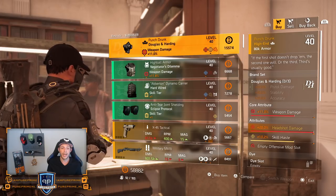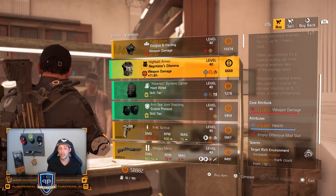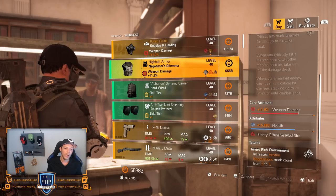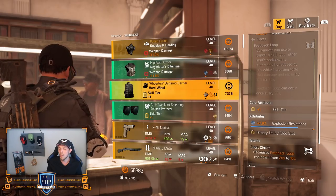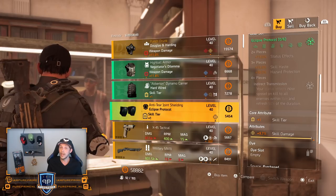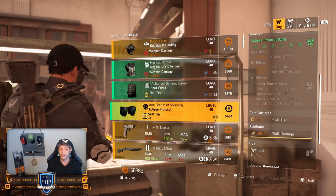That weapon damage should be a little bit higher. Negotiator's Dilemma could be nice but I'd love to see that weapon damage higher — roll crit chance or damage on here. Hardwired — just craft it, it's just one thing you need to get on there. Just like in the future with Eclipse Protocol — Season 2 has started today, so in the future we will be getting the blueprints.